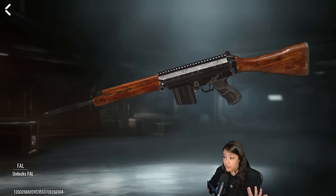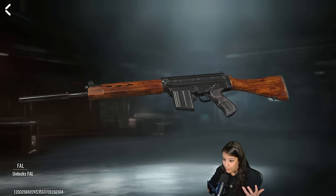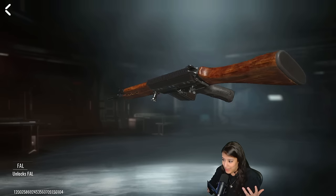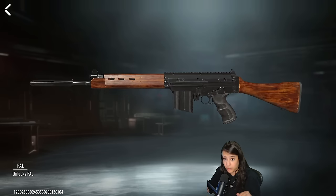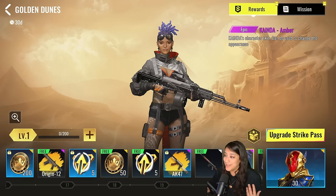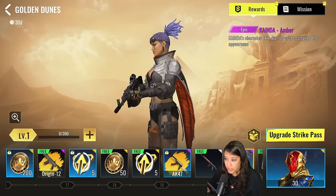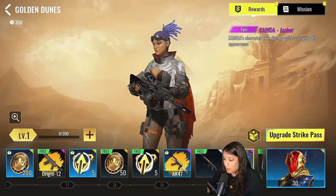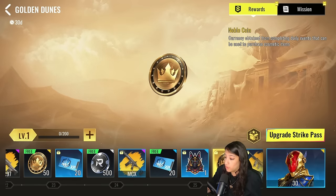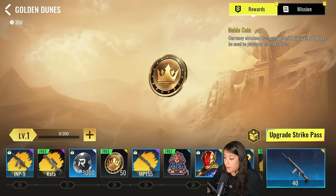The FAL looks absolutely amazing. We're gonna hop into the shooting range to see what it feels like. From the first look it has the same kind of iron sights as most guns. Next we have the epic Amber skin — it's nothing too special but it has a nice gray tone with orange accents and a camouflaged cape on the inside. We also have a reward of 1000 noble coins.